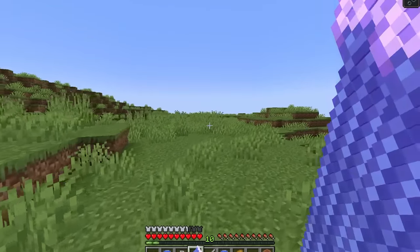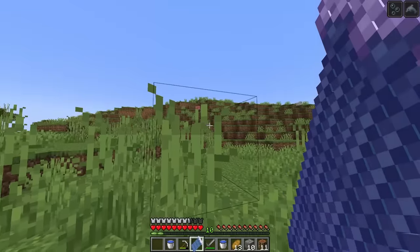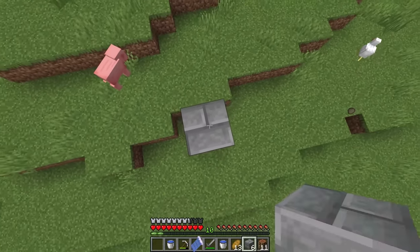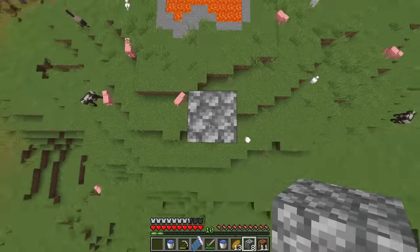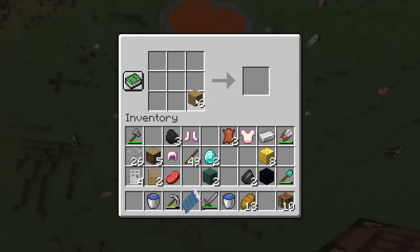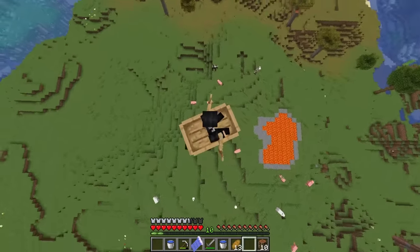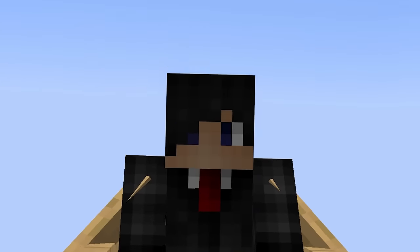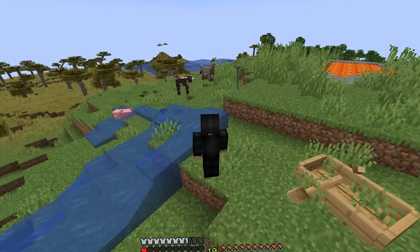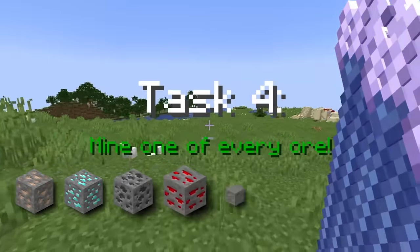Task number three: do a trick shot. We got a bunch of mobs right there and a bunch of blocks - I have a plan. We'll stack all the way up, and we even got lava right there. For the trick shot, we're gonna make a boat, put it down, get on the boat, do a 360 and hit a pig. Here we go - off the boat, jump, 360, hit a pig! That kind of worked - I almost just died!